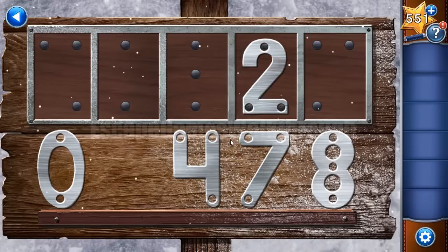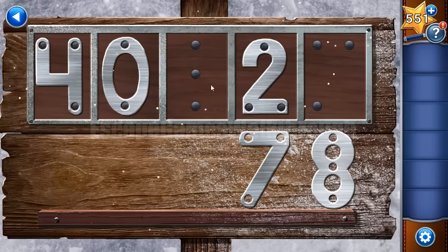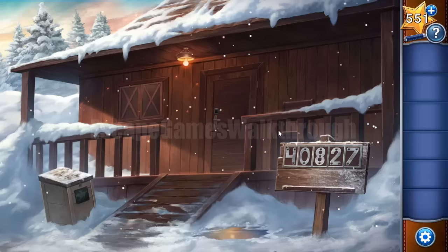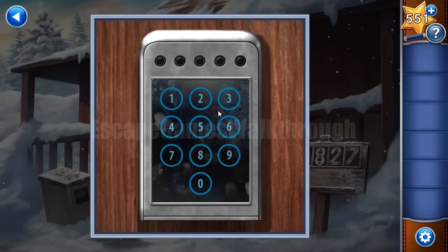Two feet here, four, the arrow, seven here and eight. So we have four, zero, eight, two, seven. Let's enter it: four, zero, eight, two, and seven. And we have opened the door.